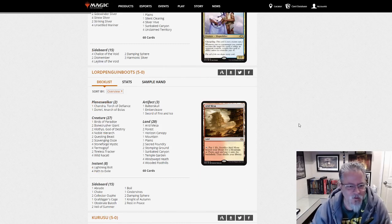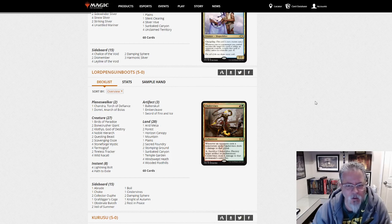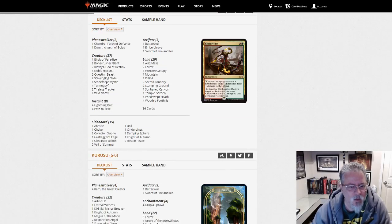Lord Penguin Boots — great handle — with what looks like Naya Stoneblade. This is a little big aggro deck. Two Questing Beasts looks like the top of the curve. It's got Goyfs, Nacatls, Tireless Trackers. Yeah, Naya Stoneblade — I might give that a shot. I like that.